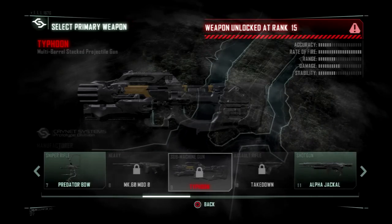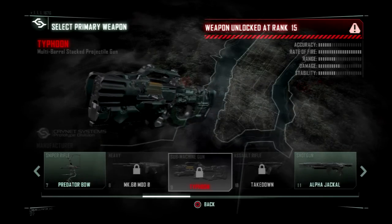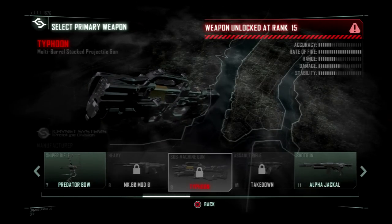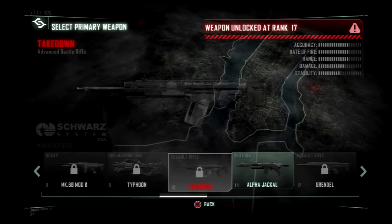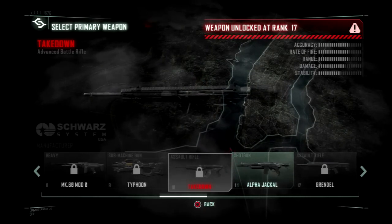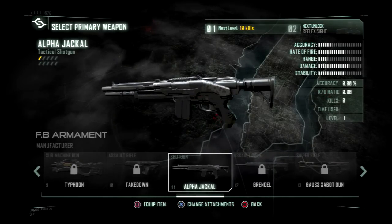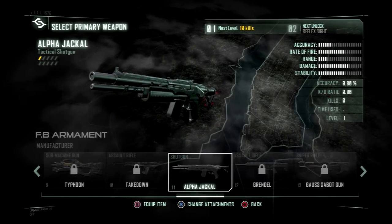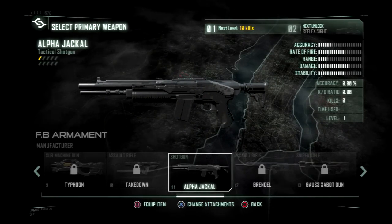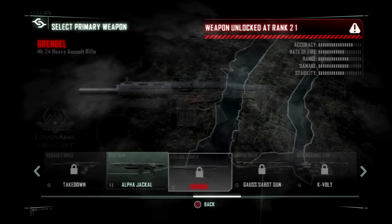Set aside from the Grendel. The Typhoon — basically a multi-barrel stacked projectile gun, that's 10 barrels. Takedown — this is actually a new one. After I heard the name it sounded pretty interesting, can't wait to use that. The Alpha Jackal — I find this a little confusing, unless it's the actual Jackal. Maybe that's how you get the Jackal, through a pre-order or whatever.